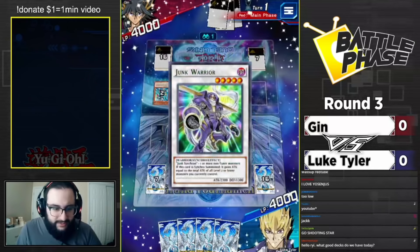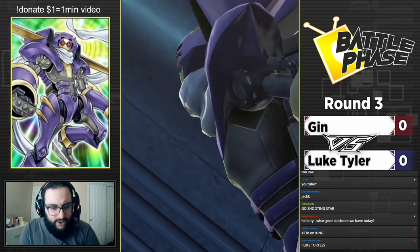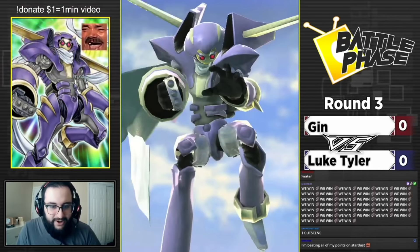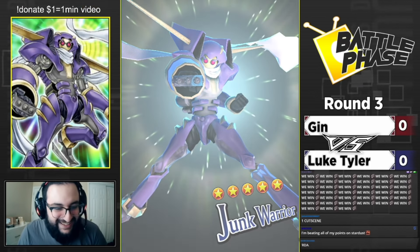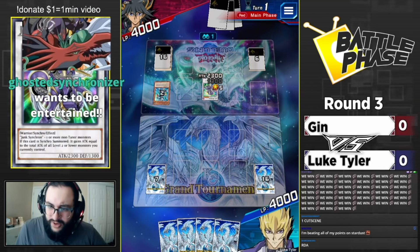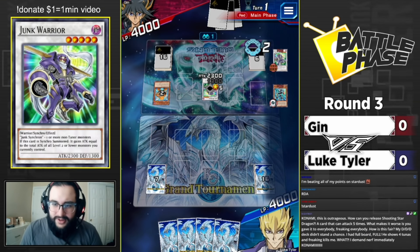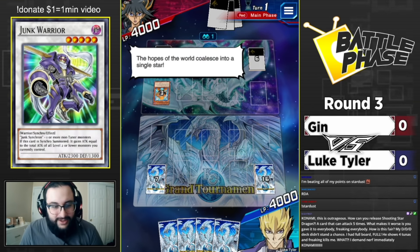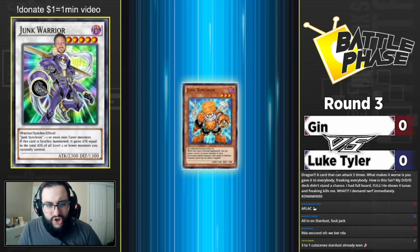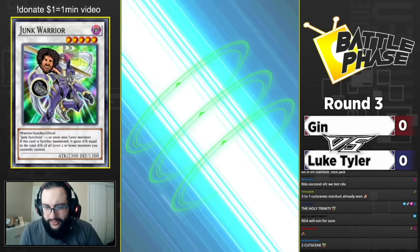Going in for the Junk Warrior. The Converter brings back the tuner monster Junk Synchron. The hopes of the world coalesce into a single star - synchro summon! Bringing out Stardust Dragon, and now because we have Stardust we can activate our skill to put a Formula Synchron for free onto the board.